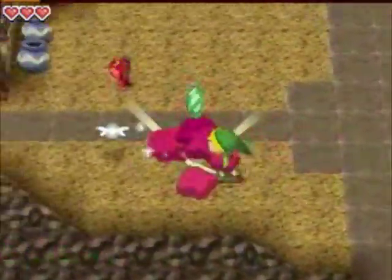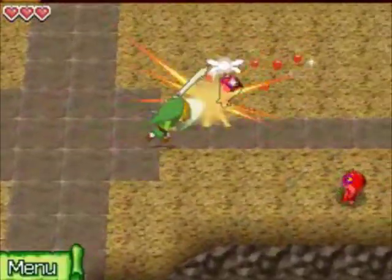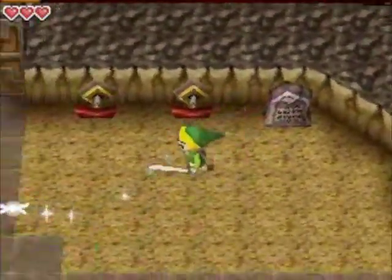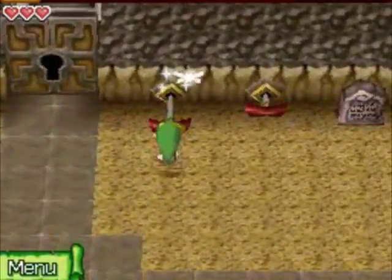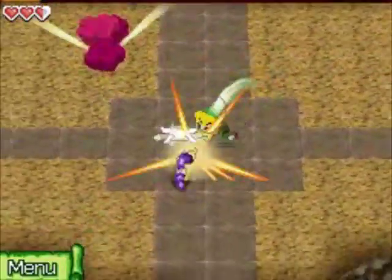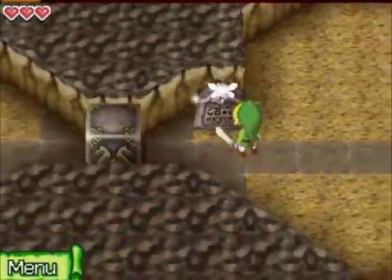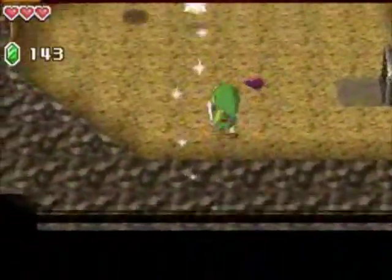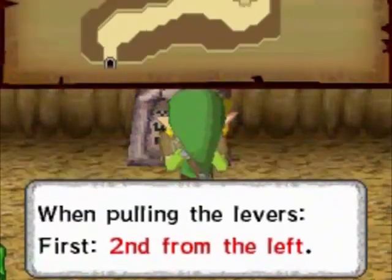In here we've got some more red ChuChus, and some pots over here you can smash to get some hearts or rupees. This stone block is going to tell us that we have to pull four levers in the correct order. We're going to try left to right first, but that's going to be incorrect, and a new enemy called the Rope is going to appear — looks just like a snake except with a different name. This also teaches us how to move blocks: tap on them and arrows come up so you can point which way to go. There's also a new enemy called Keese, which are just like bats except with a different name.